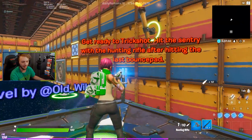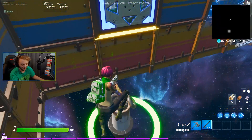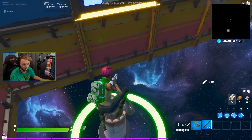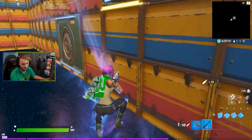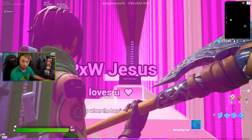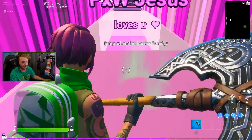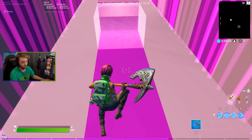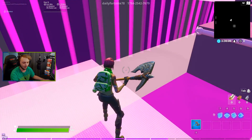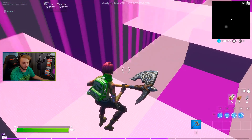Level made by Old Wiking: get rid of the trick shot, hit the sentry with the hunting rifle after hitting the last bounce pad. Here we go — the trick shot, not really my forte. First try! Nothing really special, just a simple no-scope, not a big deal. Big W. 'Jesus loves you — jump when the barrier is red.' It was red and I jumped — oh, that's really cool!